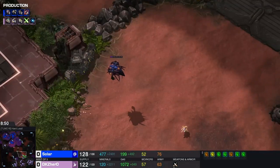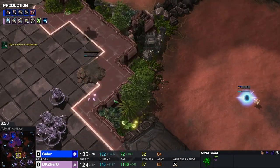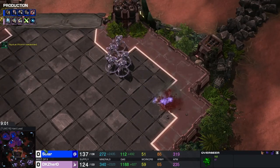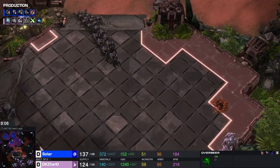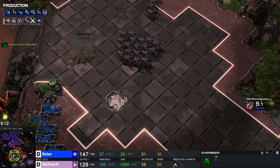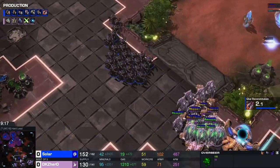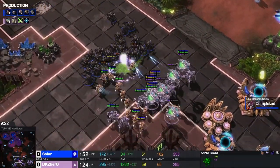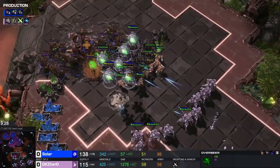The stalkers are going to catch this one and the roaches are moving across — roach speed is not quite done yet, it's very close. We're going to reinforce with another Nydus worm. Solar is getting very aggressive, he knows he needs to deal more damage than what he's already done. Back to the safety of the queens — they pop out and the oracles are going to start falling, the Protoss army needs to retreat.